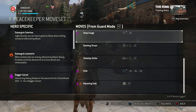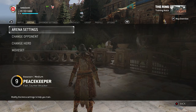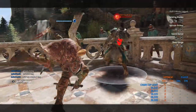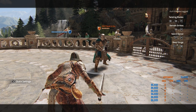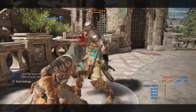Next we have the Dash and Thrust and the Sidestep Strike. These moves are really similar, so I'm putting them together. The Dash and Thrust is a good move, especially if you throw somebody against a wall — you can cover some ground. It's a great move to use during attacks that opponents can't cancel: you get out of the way and get some damage in.